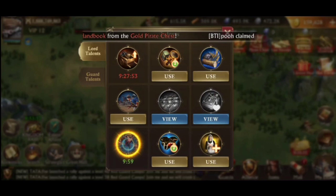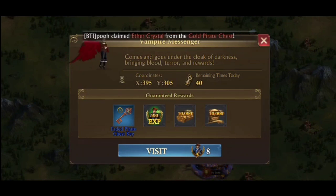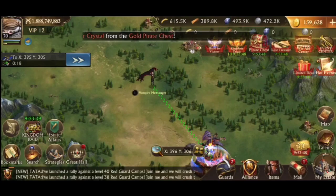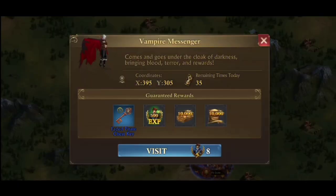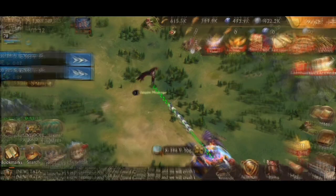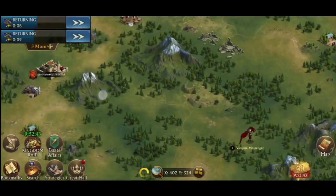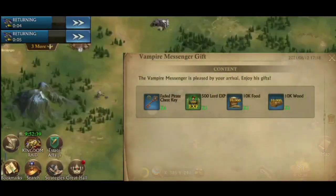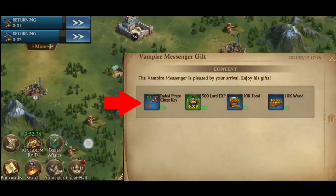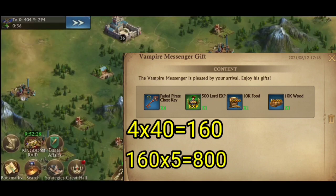For those 10 minutes, we save 20% of the stamina used, and complete 40 visits. One vampire messenger can only be visited 10 times before disappearing, so if no one has visited we can do 10 times in 2 trips. That means we need to visit at least 4 vampire messengers in 10 minutes. Each visit gives 4 keys, so in 40 visits we get 160 keys every day. Over 5 days, we can get 800 keys total from the vampire messenger.